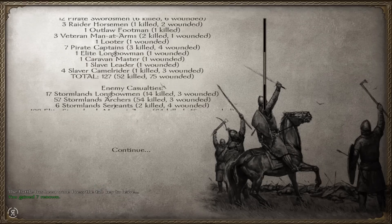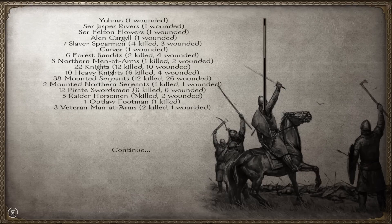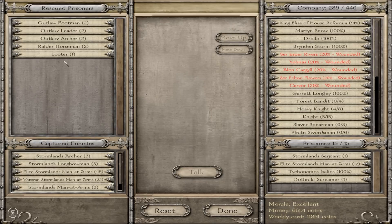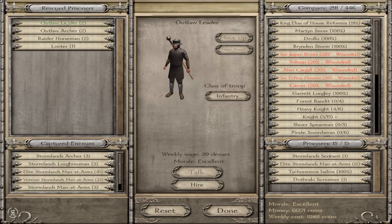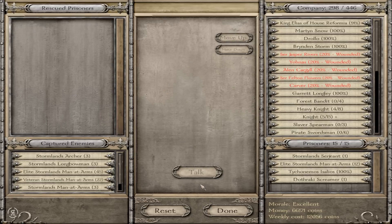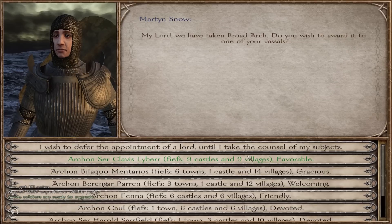We did lose 52 units — slaver spearmen, forest bandits, some knights and heavy units — ouch. But we took out 297 of the enemy. 60 Elias was able to kill, Drollo six, Garret seven, Brindan two, and Alan three. Not bad. I do believe that if Carver had survived long enough he would definitely have been up there on the kill counts, because usually we don't get to see how excellent he is in combat.